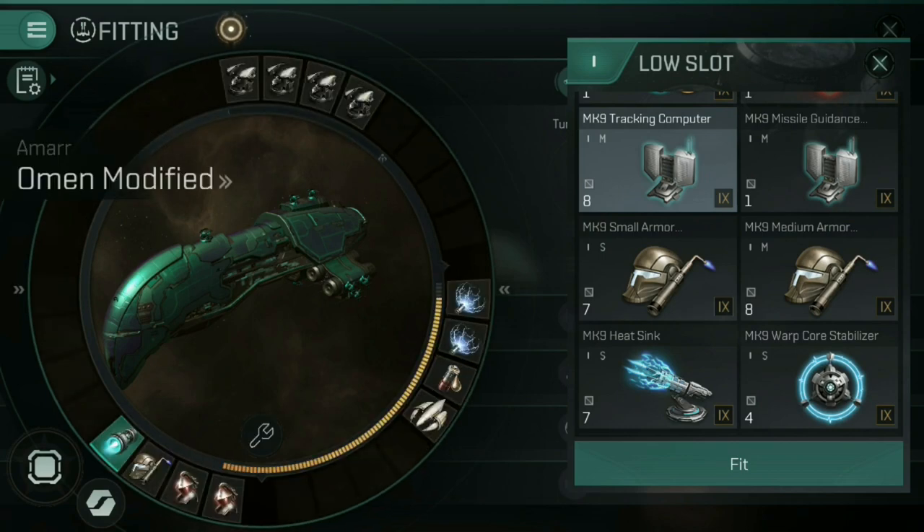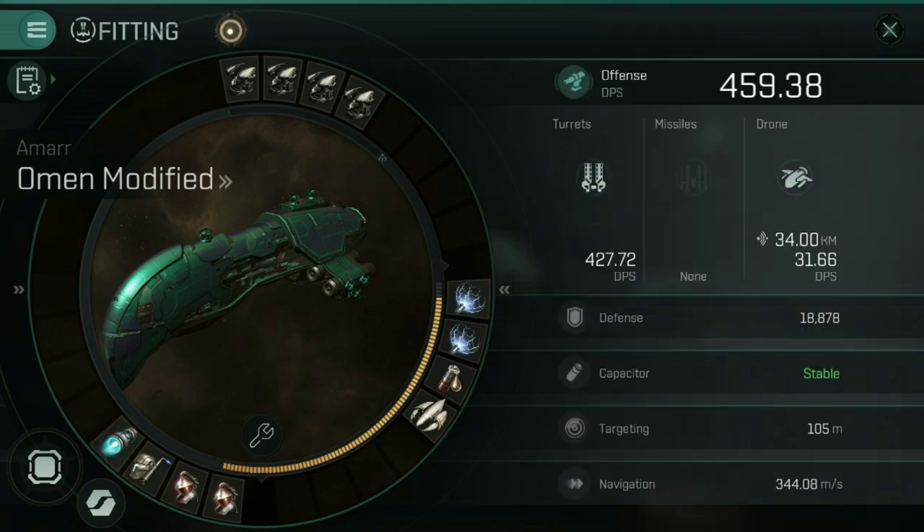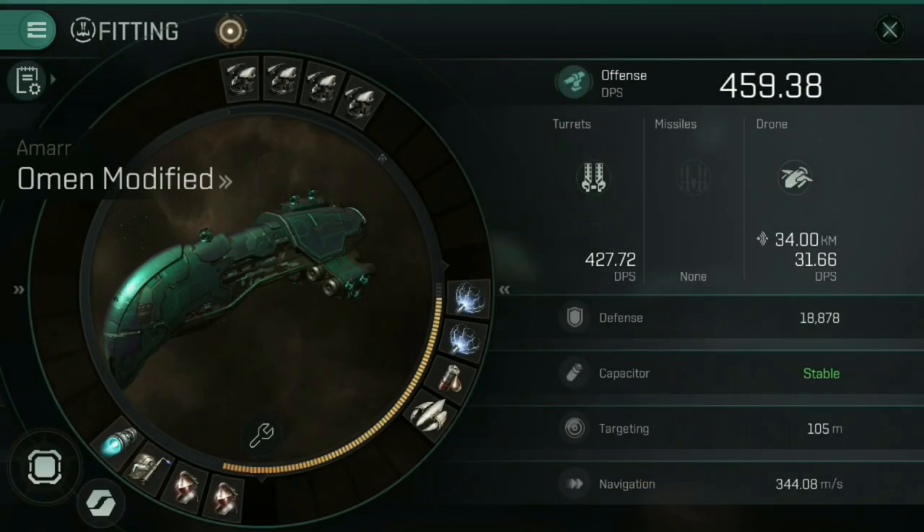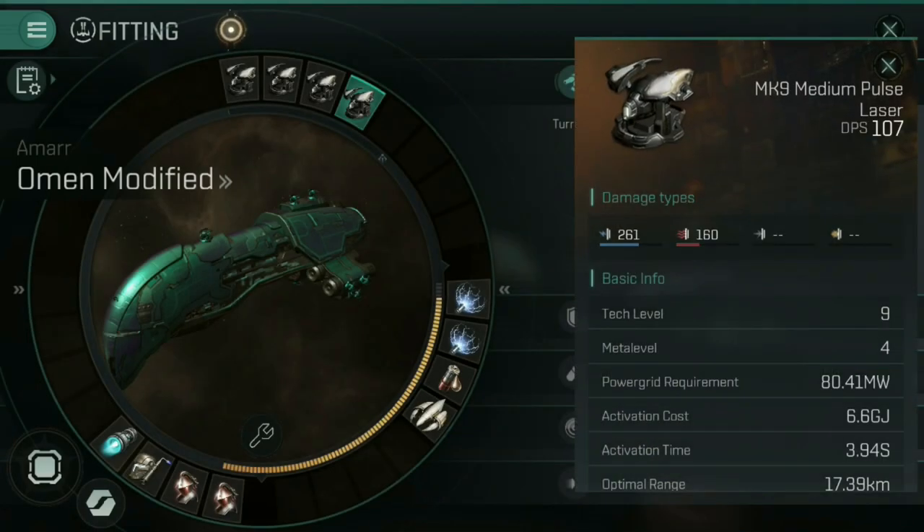You'll also notice along the bottom right of the fittings menu there's a yellow semi-circle — more like a quarter of a circle. If you hold-tap on there you get the power grid. Every single module you equip to your ship uses up a specific amount of power grid. Let's look at a weapon as an example: this Mark 9 medium pulse laser uses up a total of 80.41 megawatts.